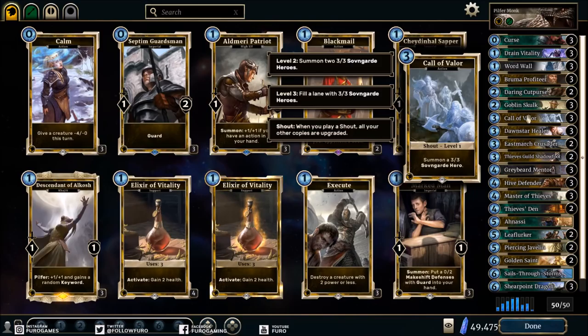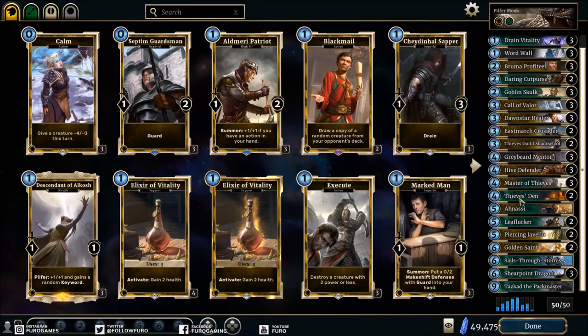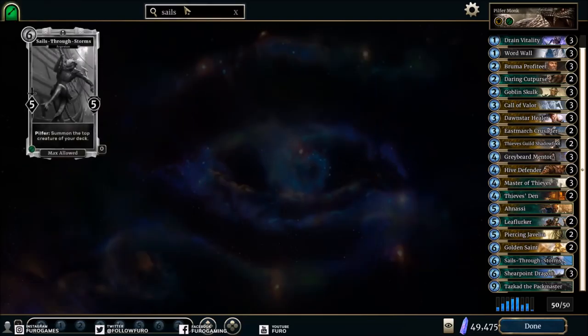The rest of the deck is similar to the midrange monk deck, so if you like midrange monk I think you'll also love this deck. You're trying to deal damage fast into your opponent's face, playing units on curve and making the most out of your cards. A nice addition from Clockwork City is Sails Through Storm — Pilfer the top creature of your deck, 6 magicka, 5/5 — which works greatly with Master of Thieves, letting you summon two creatures with the effect. That's a powerful tool in a Pilfer deck.